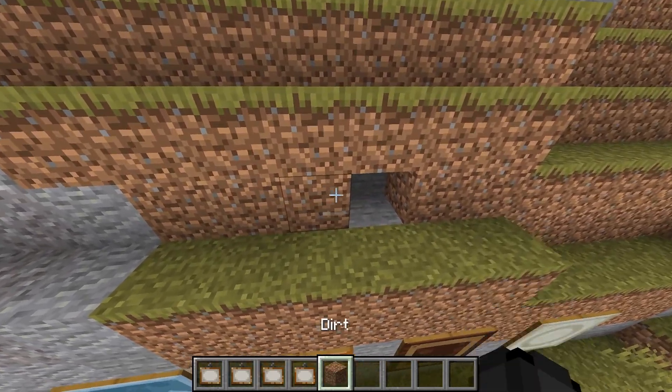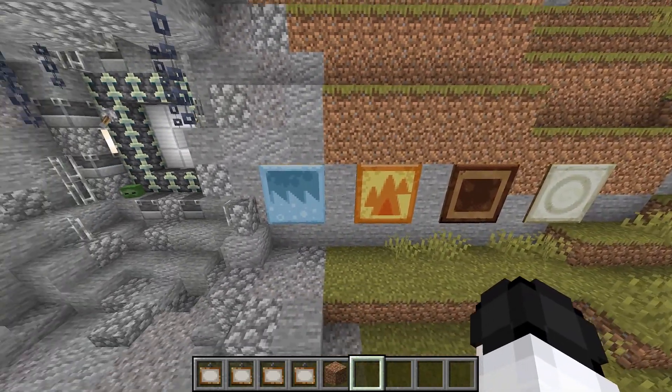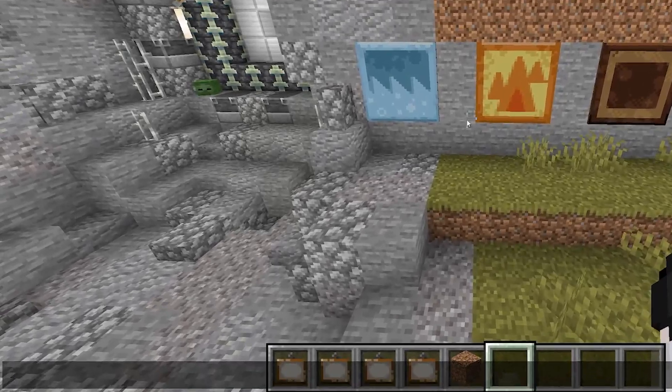And that's not how normal paintings work. So in order to actually get these paintings, what you want to do is type this command in your prompt, and you can just change this little part.